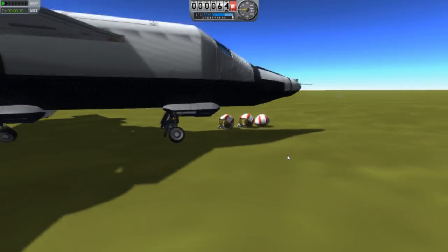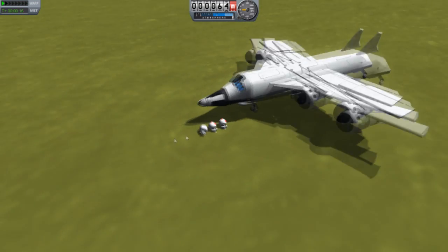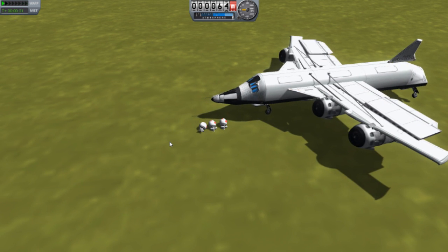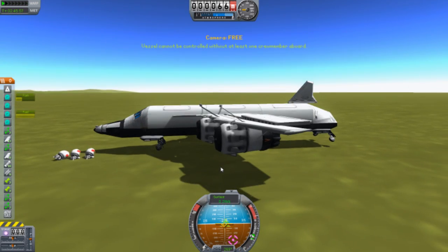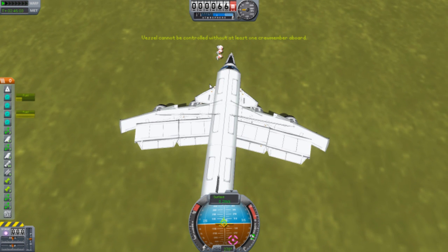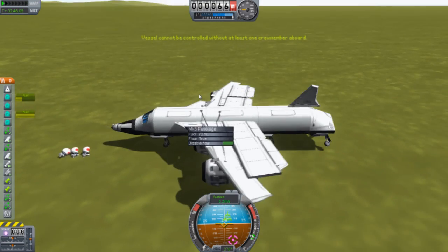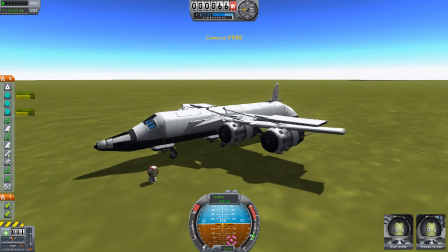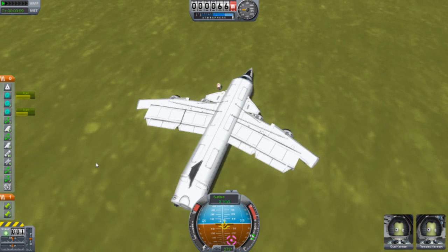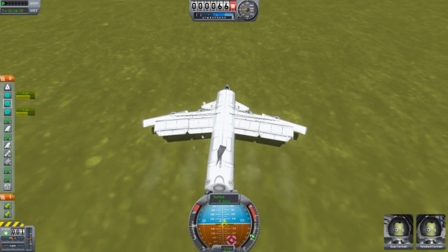Oh, that's cool. I don't know what those bracket keys are called — you know, the ones next to the P on the keyboard? You click them and you can adjust what you want to control. The vehicle cannot be controlled without at least one crew member, so we've got to get one of these guys. Yeah, I can control it now. Two of these guys went back in — that's freaky. Whatever, we'll just leave that guy out there.